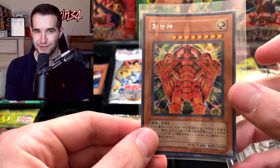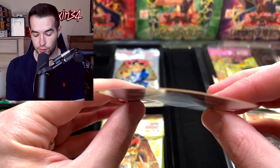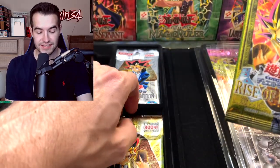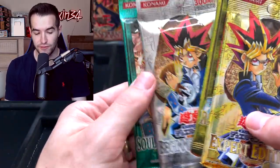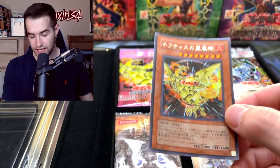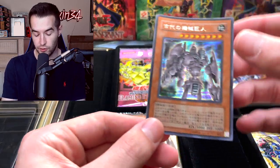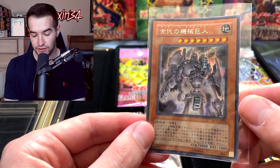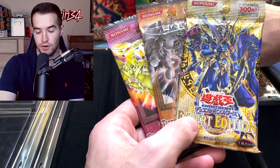Inside we have a very different array of packs than the North American copy - OCG packs rather than North American packs. The promos include The Creator, which is very warped, and Horus the Black Flame Dragon with a parallel secret rare that looks absolutely amazing. We have four packs: Rise of Destiny, Expert Edition, Beginner's Edition (like Dark Beginning One), and Soul of the Duelist. Also the Sacred Phoenix of Nephthys and Ancient Gear Golem as promos.